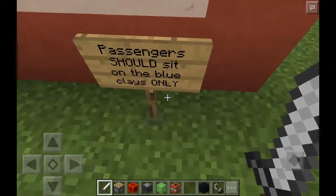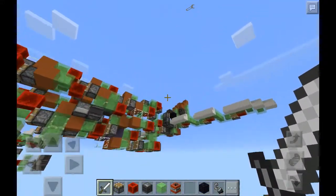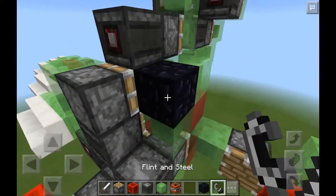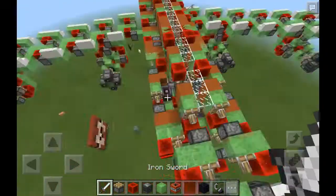Passengers should sit on the blue clays only. Well, I'm the passenger — actually, I am the pilot. There's a sign here saying stuff, but it was boring, so let's just get on with it. Remove this obsidian and then light this up with flint and steel.